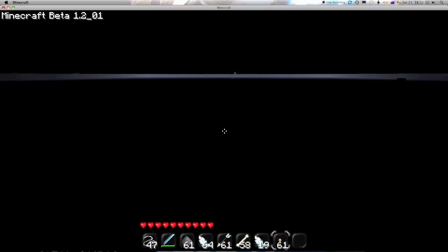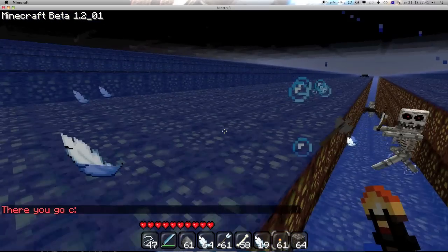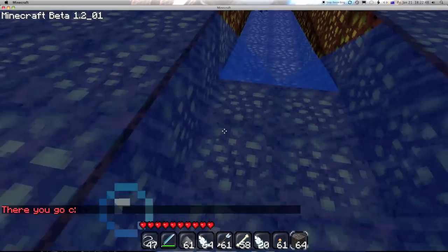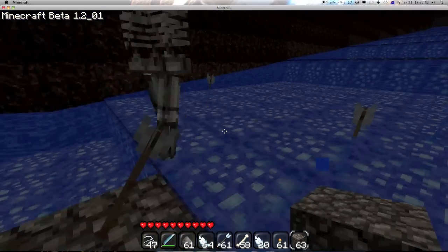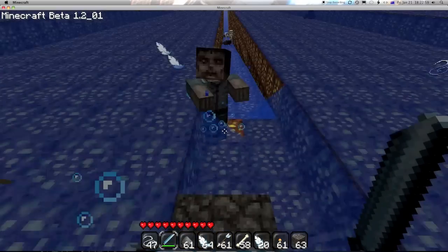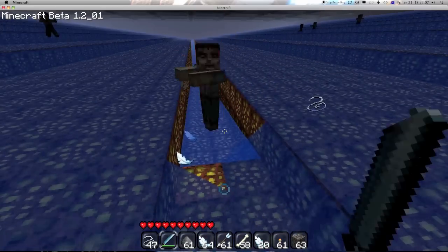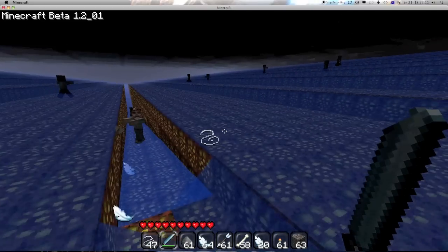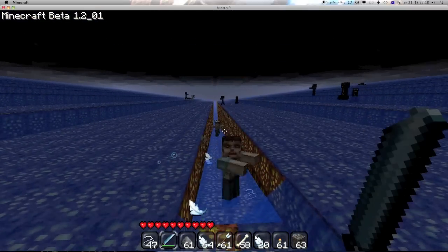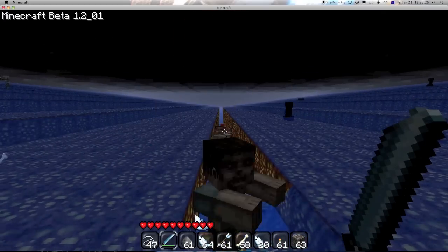I've got god mode on so I shouldn't die. Down here it's all glowstone because I wanted to be able to see. What we have here is basically a step — a ramp. This water, as you can see, flows down either side and channels it into the main channel in the middle. That main channel just directs all of the items and the monsters down into the grinder.